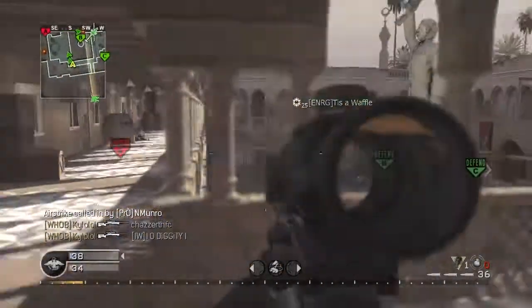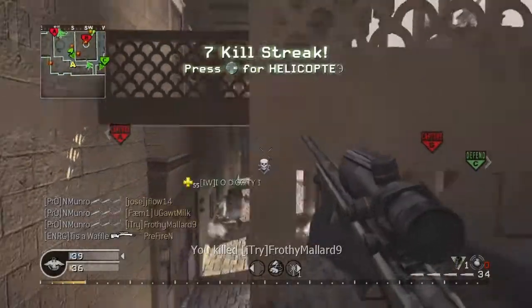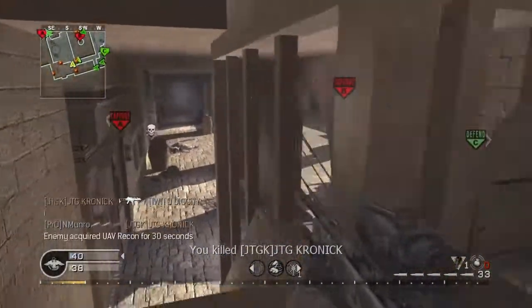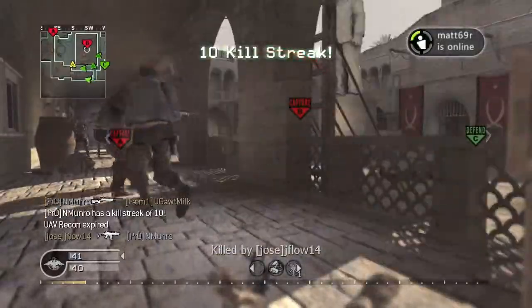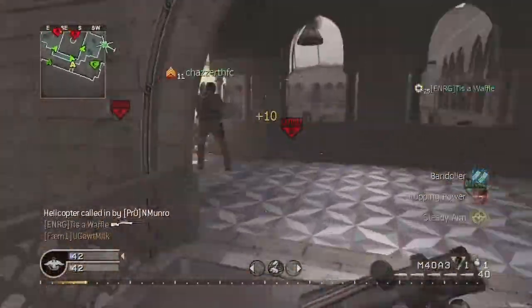It's really rewarding to get a kill with this gun. The way it works is the ACOG scope adds 5 damage to the gun, so the gun's base damage is now 75. That's a one-hit kill with Stopping Power no matter where you hit them — you can shoot them in the toe and get a one-hit kill, which is great.